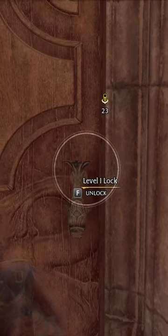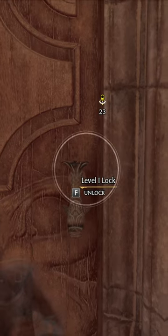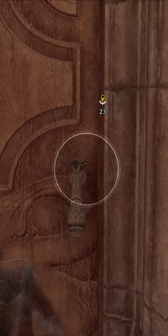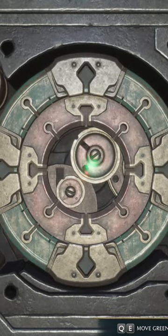To unlock locks in Hogwarts Legacy, we need to have the Alohomora skill, which you get from progressing the story. Then when we get to a locked door, we're going to press our key to go ahead and start the unlocking process.